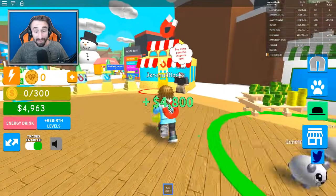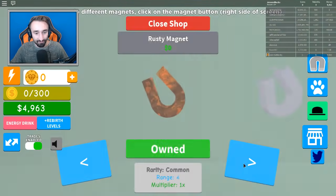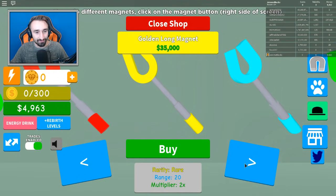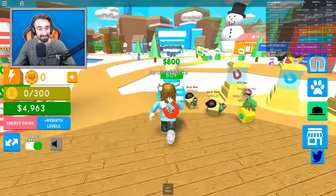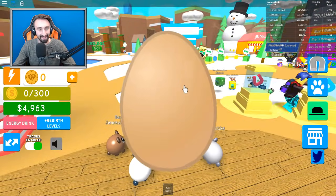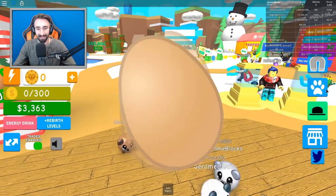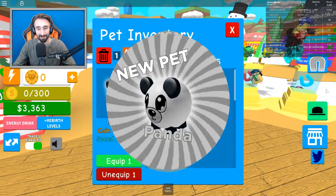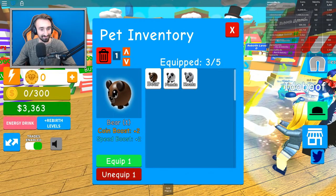4,800. Now I want to get the magnet that multiplies it by two, but it costs 35,000 — I don't know if we're ready for that one yet. We got some more money, so we're going to go ahead and try to buy some more eggs. We'll need to get at least two of them. It looks like the panda just stacked — a panda again! Does that mean we have a level three panda now? Let's see.